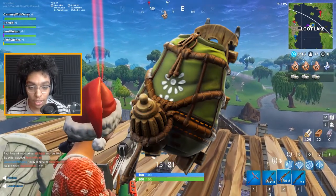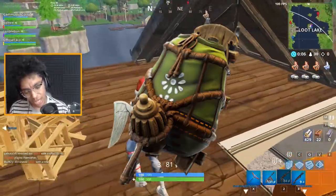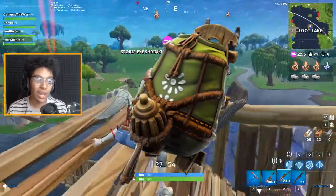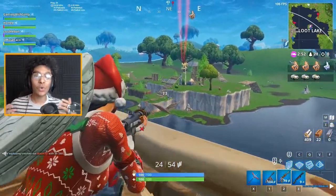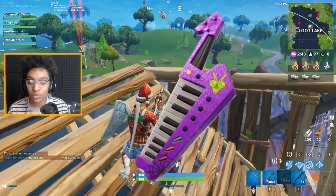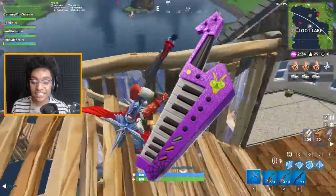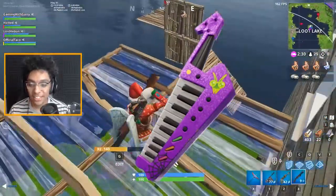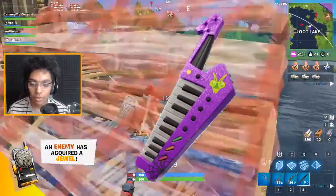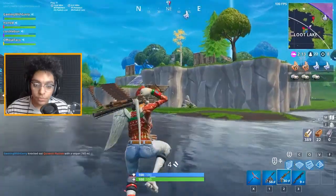Next is the lumberjack's backpack — a green leather backpack with some kind of hammer tool attached. It carries all his equipment, it's cool. After that is what I'd describe as a new version of the guitar back bling — it's like a piano-guitar hybrid all-in-one. I don't know what it's called but I have to get this back bling. It's a 10 out of 10, I'm definitely snagging this when it hits the market.